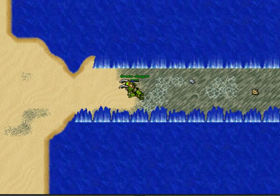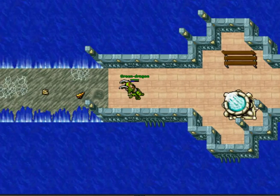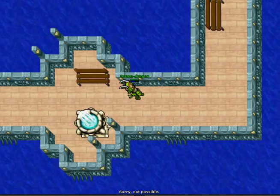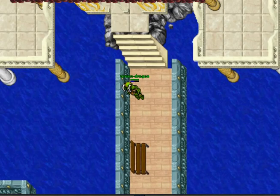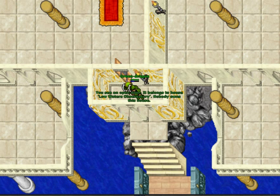Here we are at the next house, which has a nice entryway. It is called the Low Waters Observatory. And as you can see, it has quite an entrance. Low Waters Observatory.